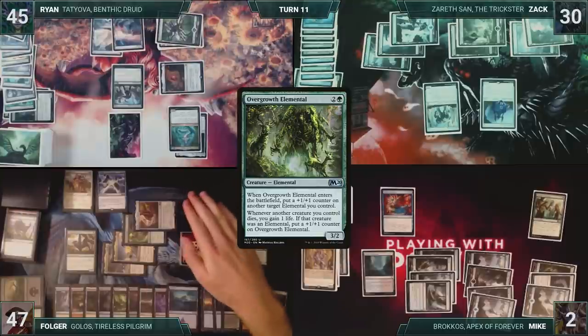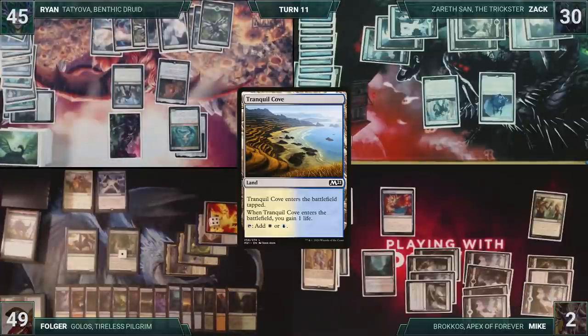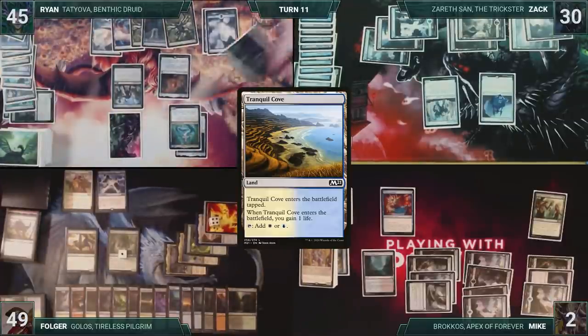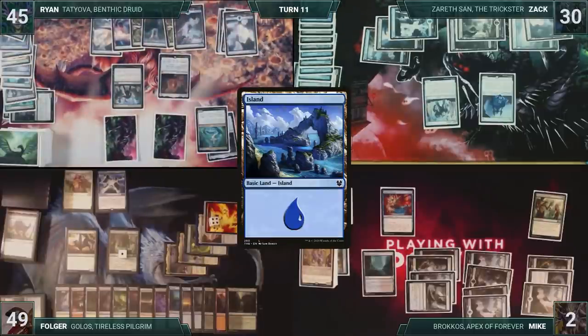In his second main phase, Folger plays a Tranquil Grove, gaining two life through Yarok, and then passes the turn to Ryan. Ryan draws and then moves to combat. Helm of the Host triggers, creating another non-legendary Tatiova. In his second main phase, Ryan plays an Island. All three Tatiovas trigger, Ryan gains three life and draws three cards.